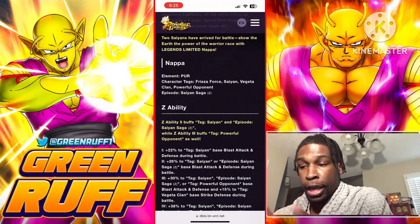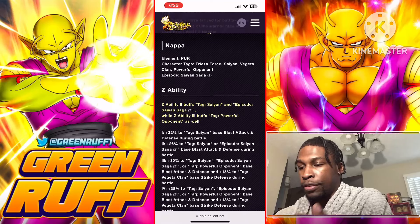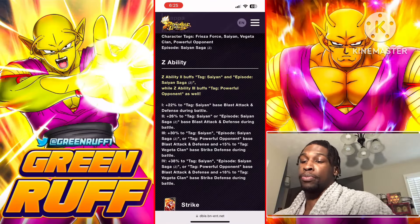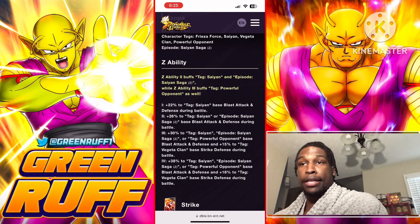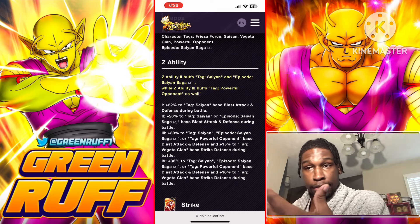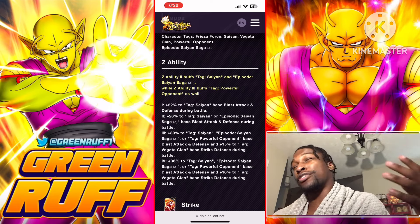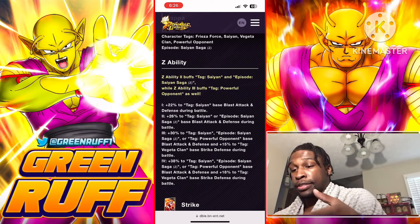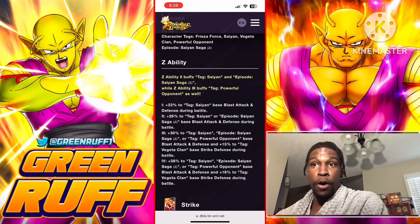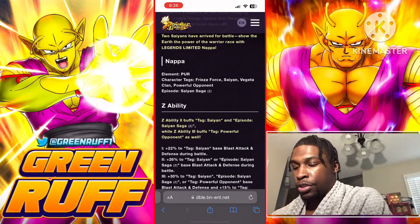Take a look here — element purple, he's got Frieza Force, Saiyan Saga, Vegeta Clan PO, and then you also see a Z ability that maxes out his blast attack and defense. From this I'm speculating that he's going to be a blast type or range type, so for this equipment video I'm going to focus on equipment that's more on the blast-based side of things.